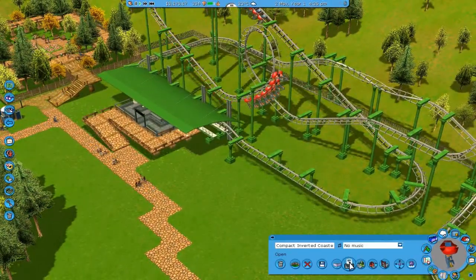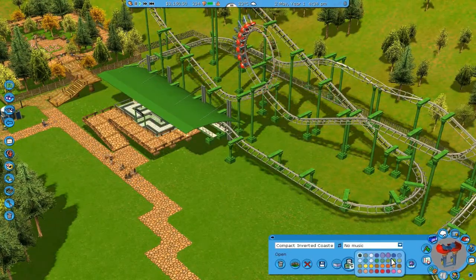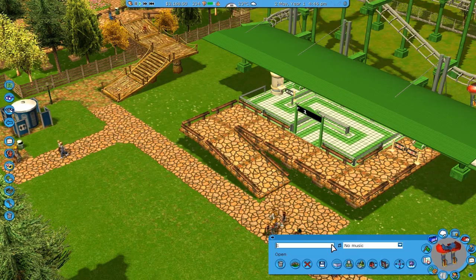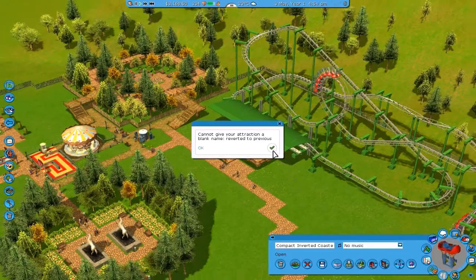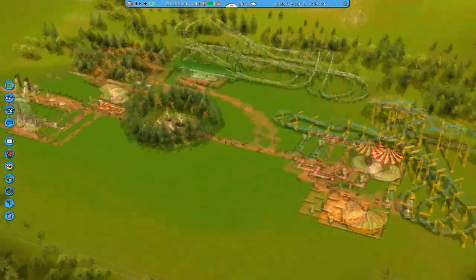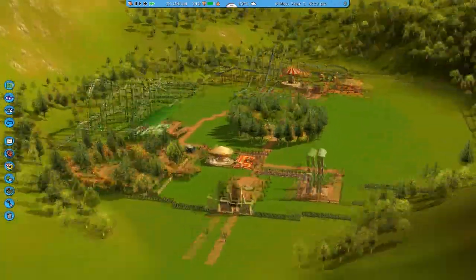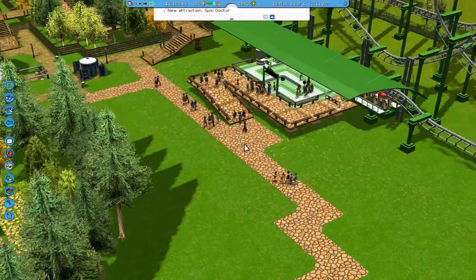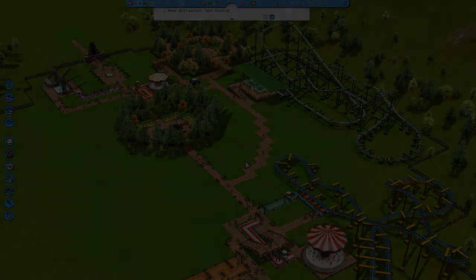Open it up, change the colors, and call it Compact Inverted. Now we're going to fast forward through here - and yeah, that's pretty much it for this episode. I hope you enjoyed it. I built a coaster, built some stuff, and started this park. People are already going into the coaster, which is pretty nice. I'll see you guys in the next episode - peace from DotSeaMaker!